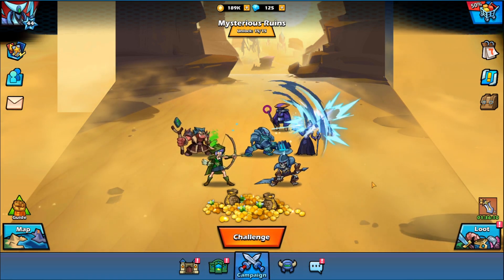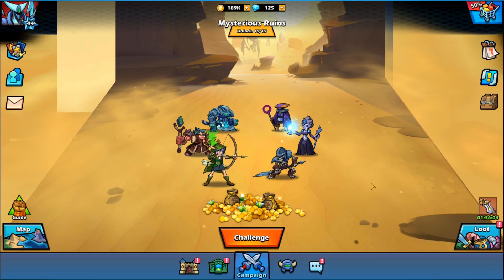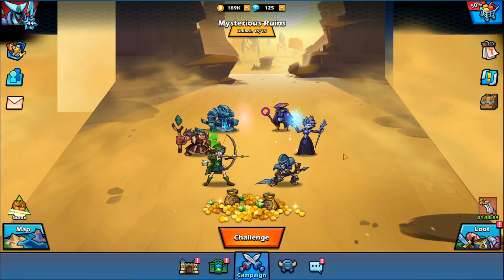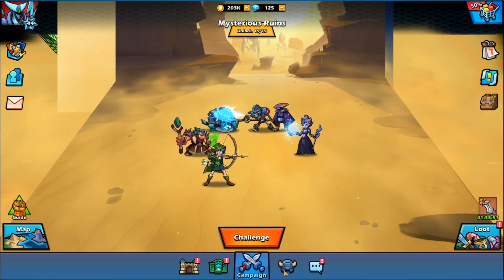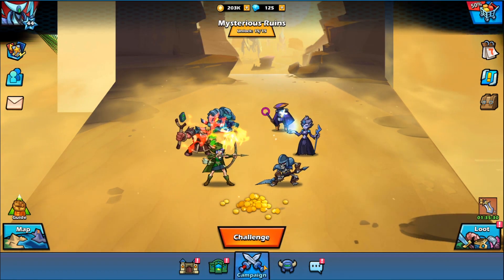If you've ever played an idle hero collector, basically these are the types of games where your progression comes from not playing the game, which is kind of a weird concept. It works for AFK Arena, it works for this game. Your characters will automatically just kind of attack whatever stage you're currently on and they will gather up loot. When you come back into the game you go ahead and gather it — you get energy, experience points, and gold, which you can then use to upgrade your various heroes.